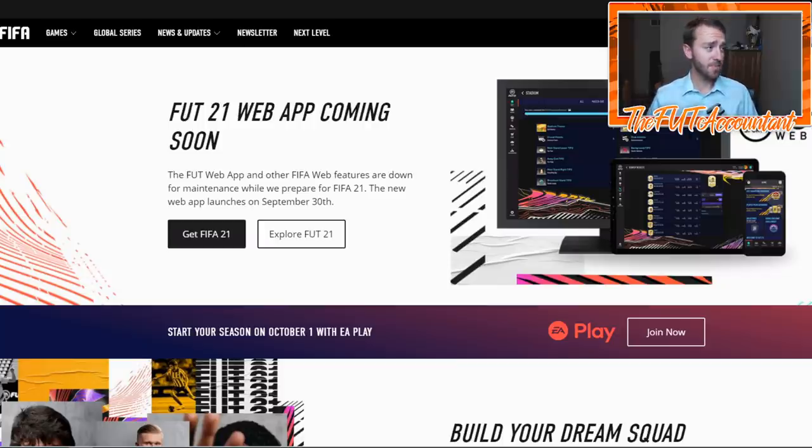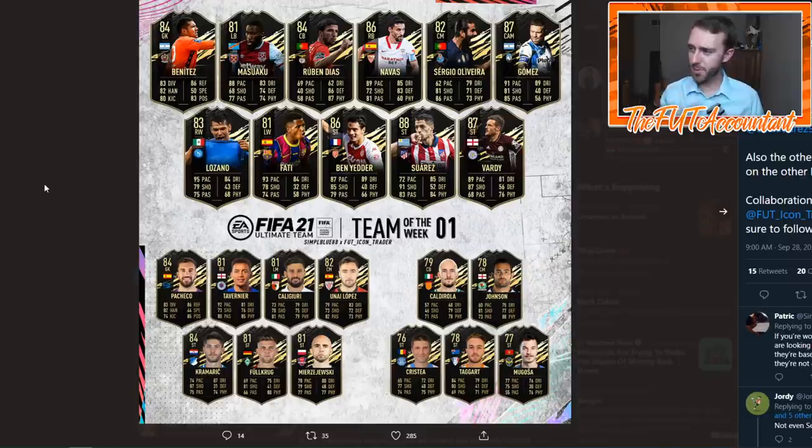Also what we're going to see on Wednesday is Team of the Week number one. This is just a prediction, but TOTW 1 is looking kind of stacked. If you didn't watch my video yesterday, these are going to be great investments. Cards like Ben Yedder, Ansu Fati, Lozano, Suarez, Vardy — there could be some big names, and these could all be players you pack from your pre-order packs or from your objective packs that EA rewarded from the pre-season promo in FIFA 20. Good luck opening those packs — hopefully you pack one of these guys.